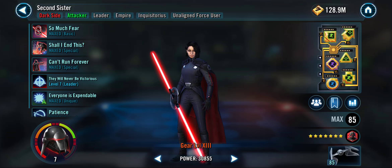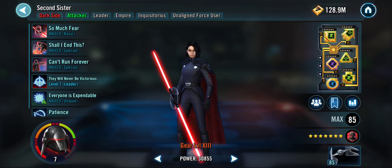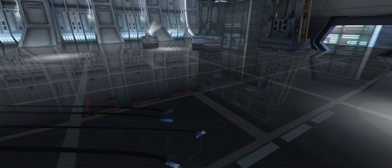2nd Sister — I think I just put mods on her just because she has a ship. Don't even worry about that. 9th Sister, tank mods. Don't really need much speed.